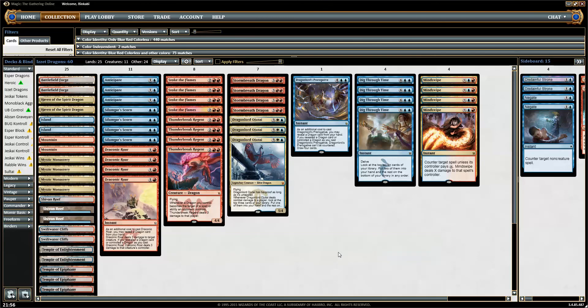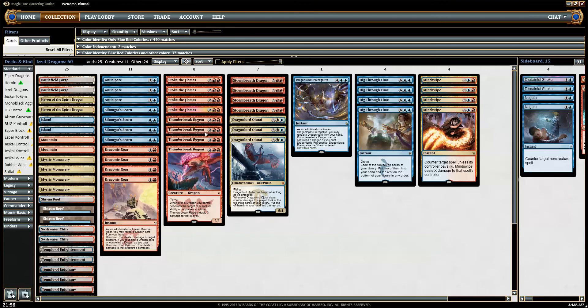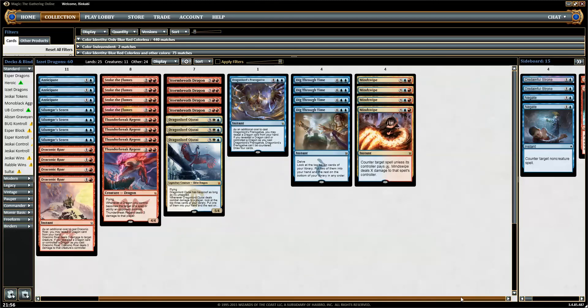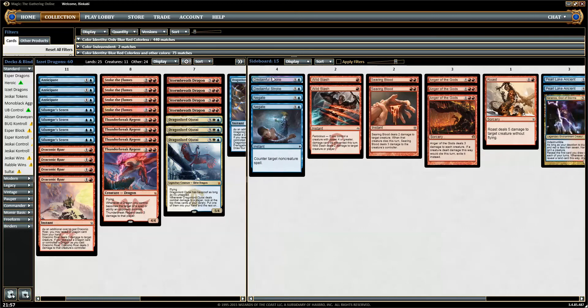I just don't see how we could lose a control matchup. I think we are heavily favored there because all our threats are so efficient — they have haste or hexproof — and we have very many counters. The only card that's bad against control is Draconic Roar, but we can easily switch that out for more threats and more counters.